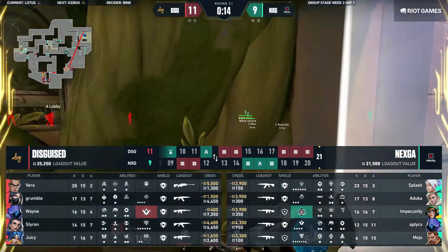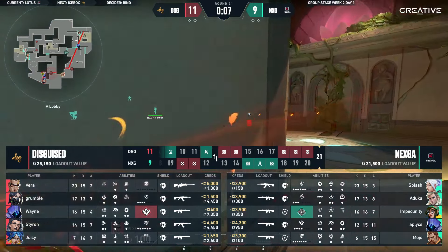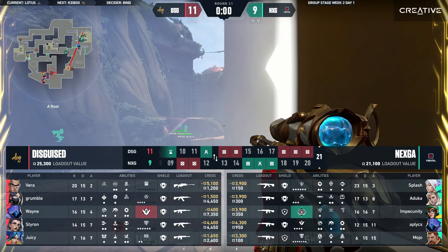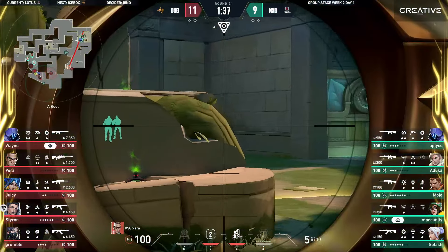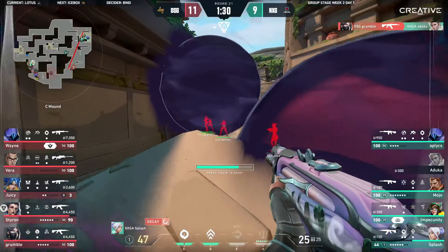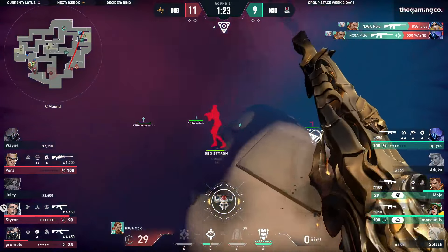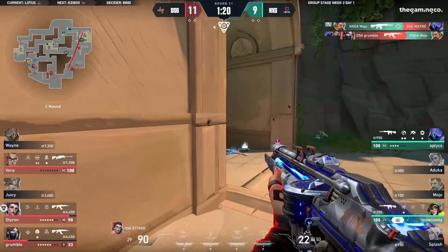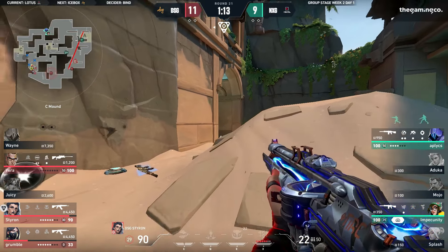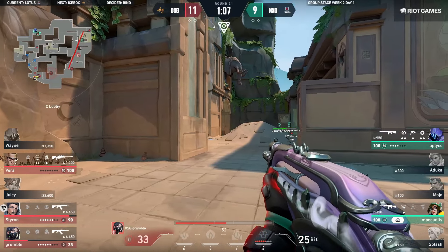Vera's gonna be on the Op — let's see what he can do attacking. This spells to me that DSG are looking to go for a bit of a slower default to allow some time for this Operator in the hands of Vera to find a pick and force a reaction. But as I say that, look at this on C-mount: Grumble finding one of the odd guy amidst all this chaos. Wayne as well — Mojo trades it back on towards Juicy. Finds another one onto Wayne, somehow still in the smoke — crissy crossy applesauce — as Grumble is going to pick up another kill when all the dust settles. DSG up on the man advantage meanwhile the remaining members of Nexka could be rotating towards C-site.